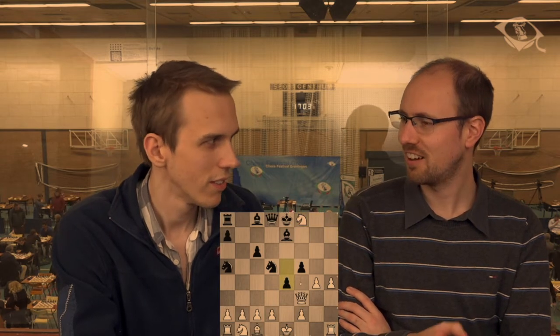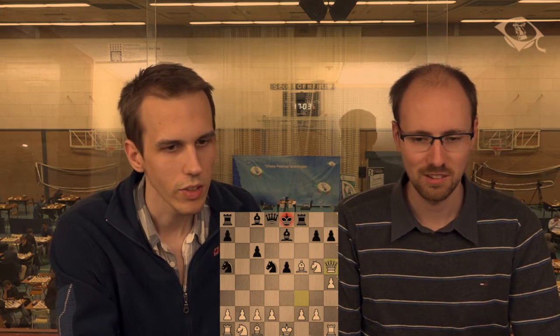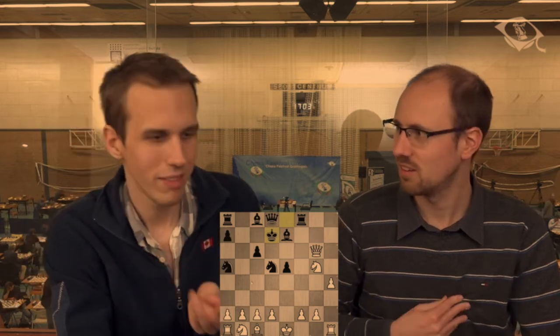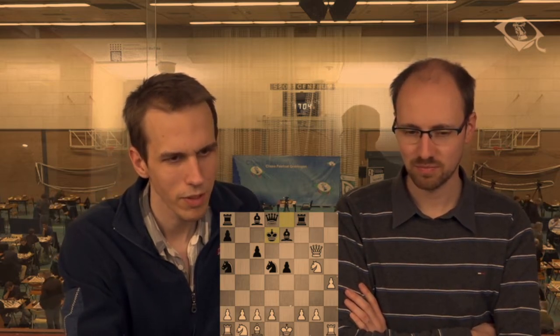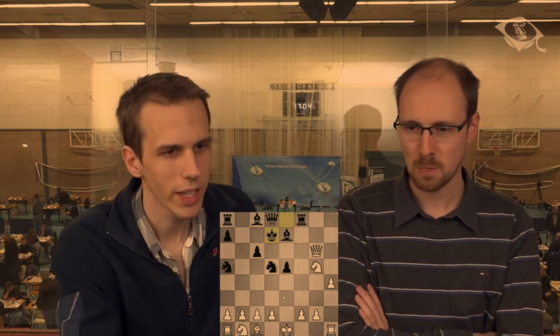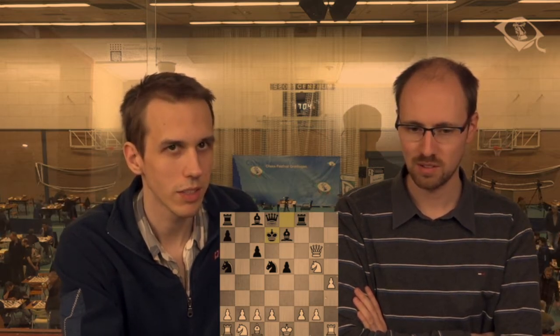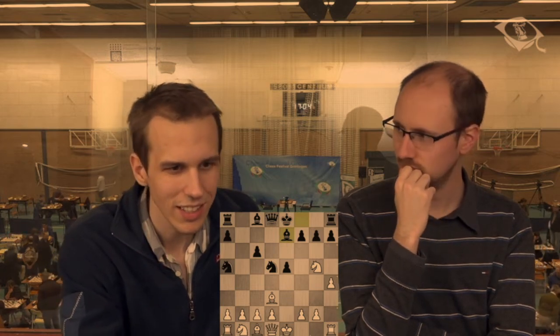I knew I'd checked some stuff in this line but couldn't remember how to get there — once I saw it I recognized it. The king goes to the queenside, yeah, that's the main line. Queen h5 is the move you have to play, and you have to know it very well. I analyzed it five or more years ago but didn't remember. Something like d3, bishop d2 is possible — the engine says around equal but it's complicated, and if black is well prepared, white can also lose.